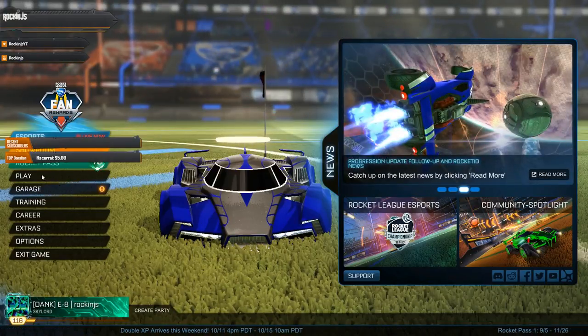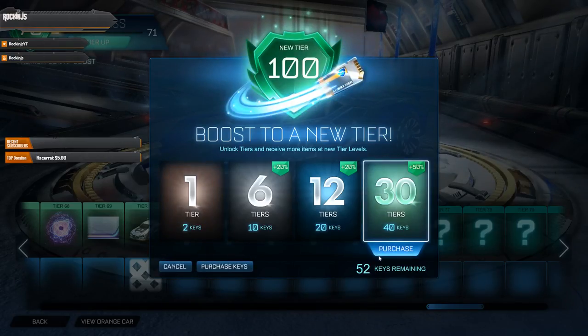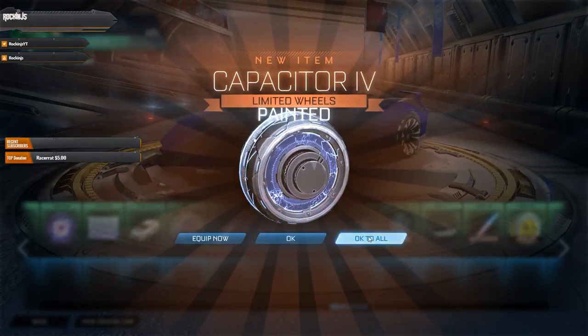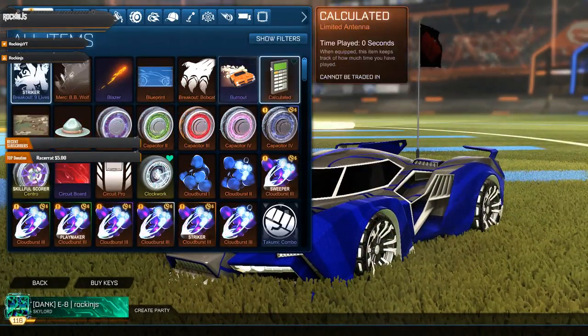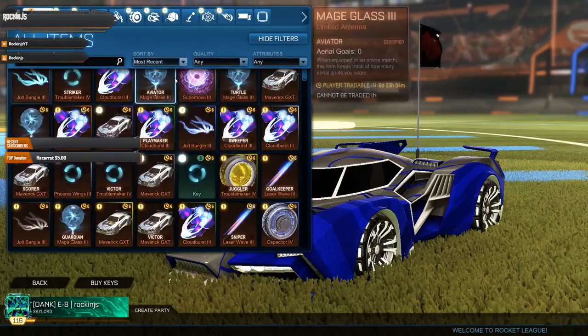I do apologize for the dogs ahead of time, they're being a little obnoxious. I have 52 keys, so let's go open all this. Didn't see that — let's see what we get unlocked. Let's go to customize. We got a lot of cool stuff, let's go to most recent.